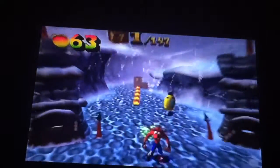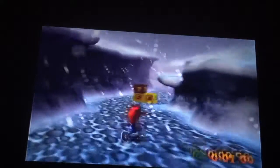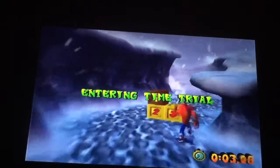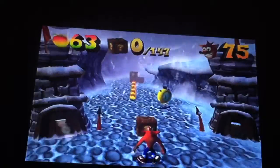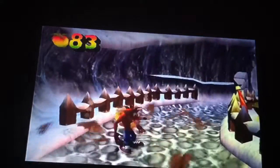I could use a trick I learned online and use the bazooka to get the gem that is on the death route, and then kill myself to get the crate one. But I'm not sure — I think it's cheating to use the bazooka to grab the gem and then just take a death to get the crate one. So I'm going to get them separately.